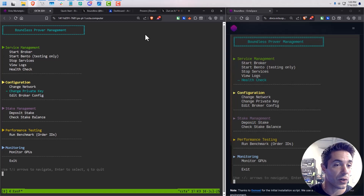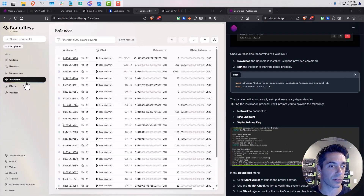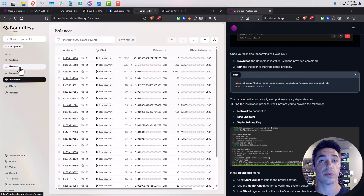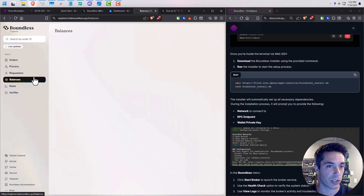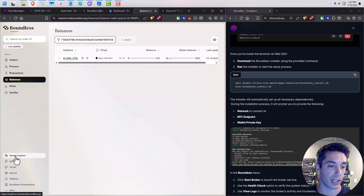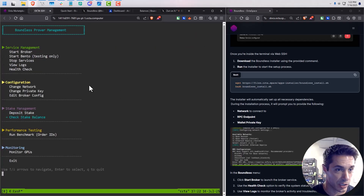For now the broker is running and things seem to be going well. Two last things I want to show you — it does take an order to be requested and proved for you to show up on the explorer. Some people are showing 30 ETH — oh, that must just be their stake balance. You come over here to 'Provers' once you've gotten a request and proved it. I just started this one running so I'm not there yet. On the Boundless mainnet explorer you can click here to check the testnet one, but I'm doing this on Base mainnet so we can actually make money.